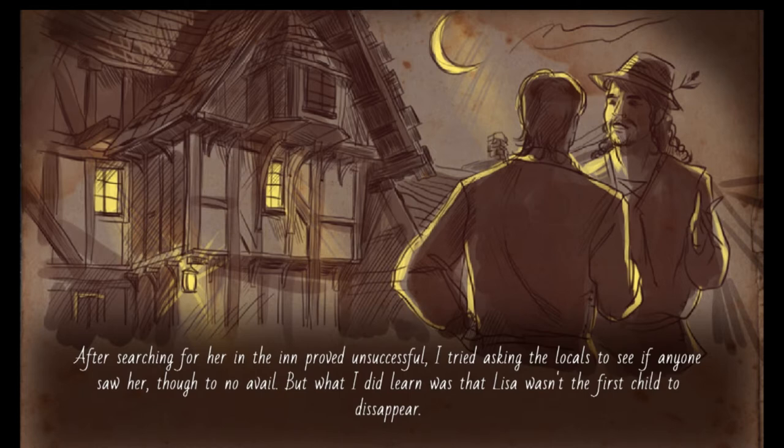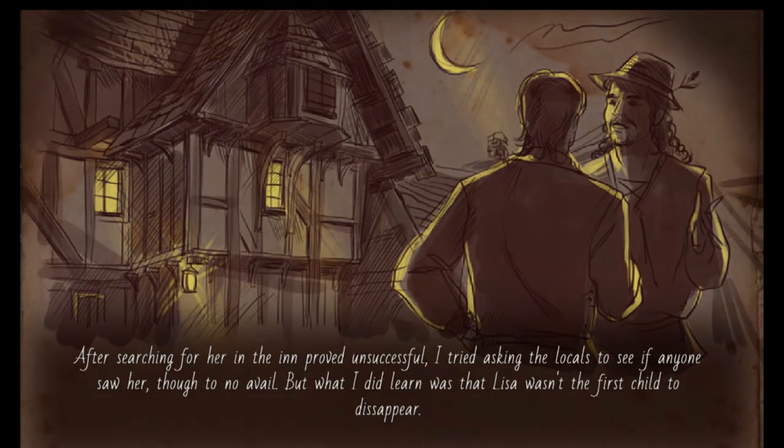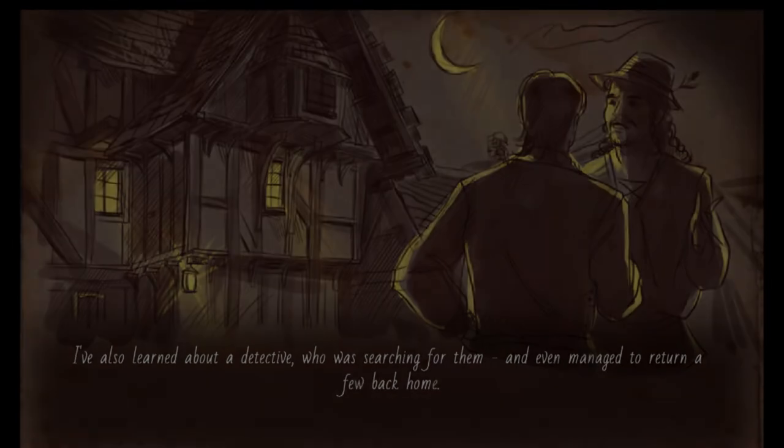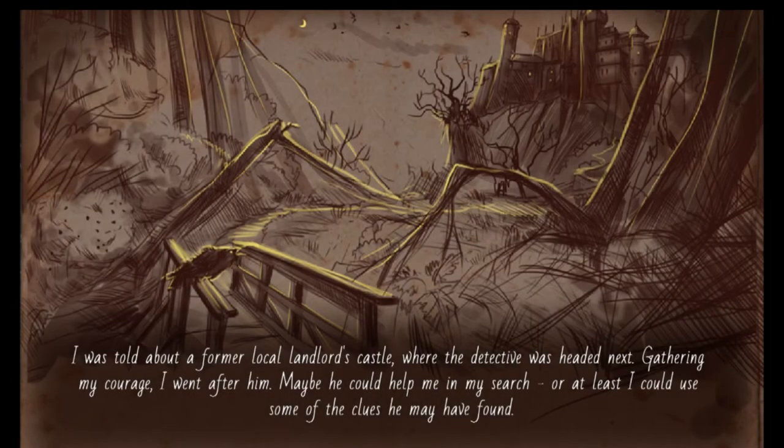But what I did learn was that Lisa wasn't the first child to disappear. I also learned about a detective who was searching for them, and even managed to return a few back home. I was told about a former local landlord's castle where the detective was headed next. Gathering my courage, I went after him — maybe he could help me in my search, or at least I could use some of the clues he may have found.